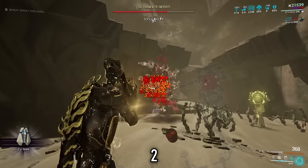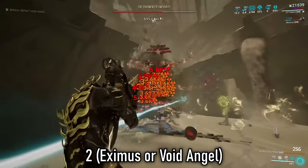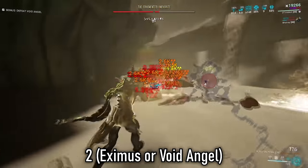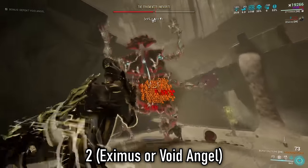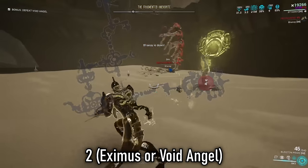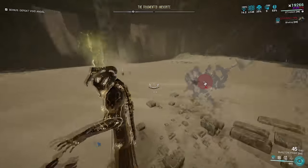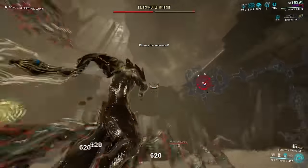Faro Strike is used for any tanky Eximus units that are taking just a little bit too long to kill if you're struggling, but most importantly, if you are focusing the void angel in this mission to keep those curses, then Faro Strike with 200% strength will remove the armor from the angel in one swift ability cast. That's mostly about it with this build. It has a lot of room for error due to how much survivability it has, and it can easily solo the boss and all enemies throughout the mission without much issues.